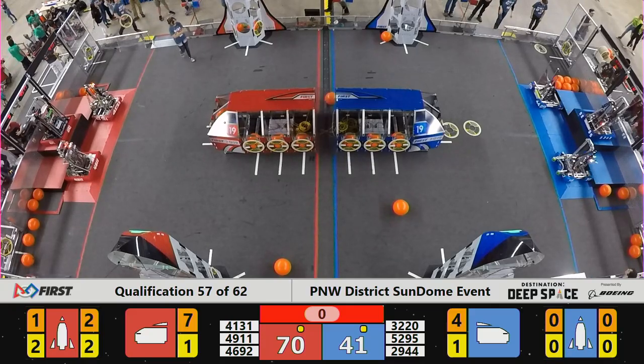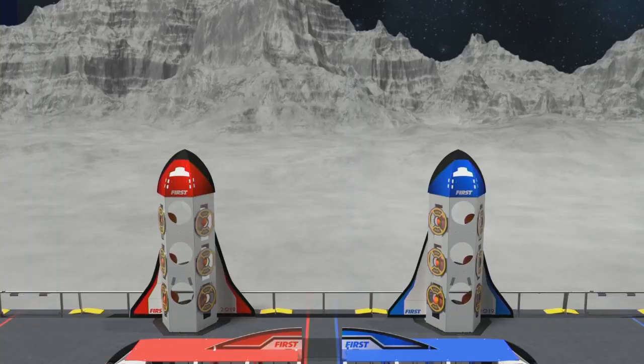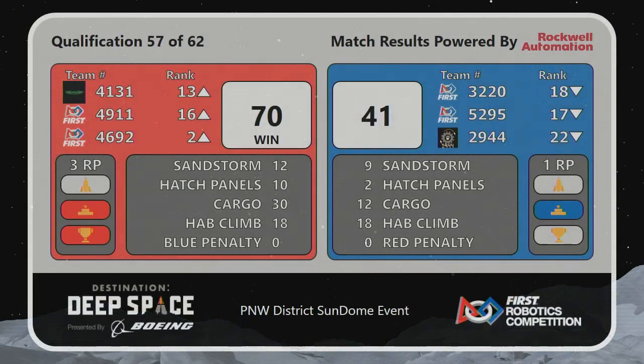Final match results are in for qualification match number 57. It's a Red Alliance victory. Final score 70 to 41. That will move the Metal Mallards up into second place, just one spot behind 29's in there. A whole lot of shaking around in the teens and 20's in our leaderboard here. We'll be back with qualification match number 58. That was three rank points for each of your red teams, one rank point for each of the blue. See you soon.